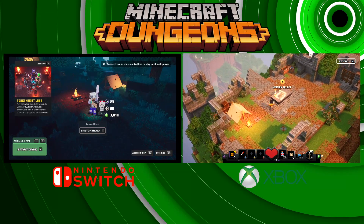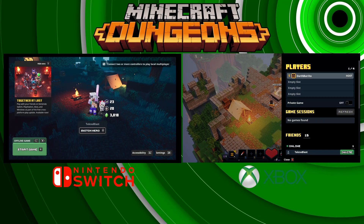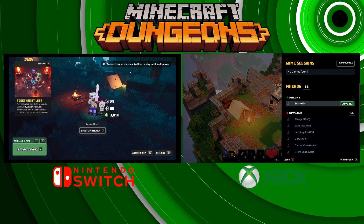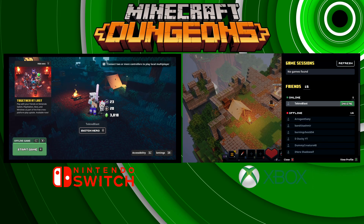Now we're at the campsite — I'm just running around. What we're gonna do here is click on one of the option buttons on your controller to bring up this menu. I'm the host, so if you scroll down to the bottom you see Technoblast. You're gonna highlight the name. If I just click A it's just gonna bring up my profile. To invite, once you highlight the name, scoot over to the right using your directional pad and press the right button — it's gonna highlight 'Invite'. You want to invite Technoblast, or whoever your friend is, and then press A.